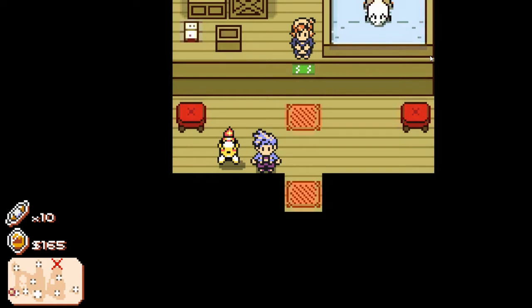First, to unlock this feature you have to make sure you progress far enough in the story. Spoiler alert: you have to save your father — that's all I'm going to say. But once you do that and you bring him back to the farm, you will be able to access the breeding center that happens to be on the farm as well.